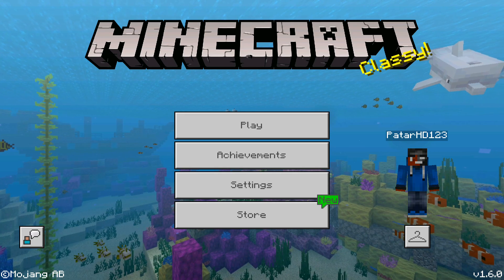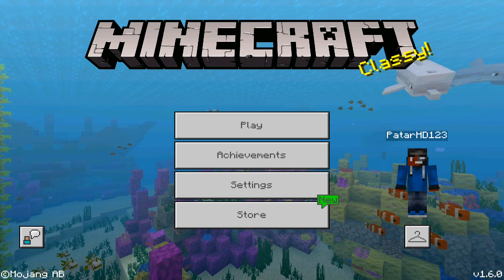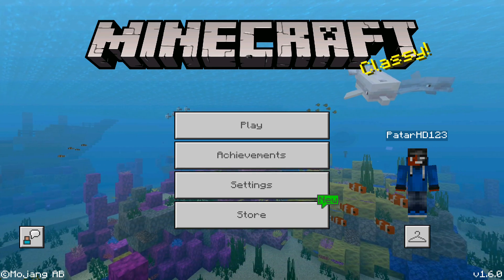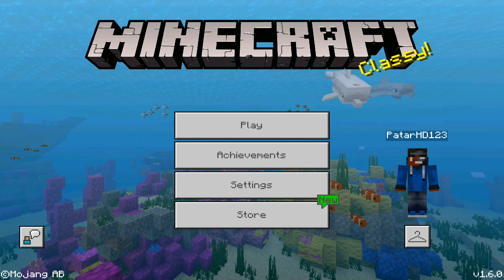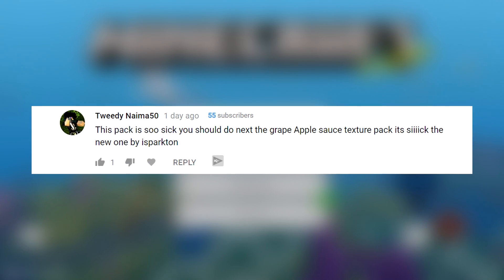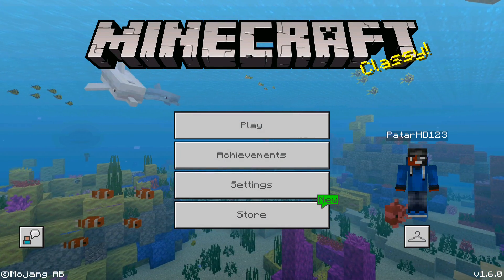Hey, what is up guys — it's your boy Pats. In today's video, it has finally been confirmed: 4D skins are back once again. Today I'm going to be showing you guys how to get 4D skins in Minecraft Pocket Edition 1.6 or 1.7. I thought this would never come back, but some people figured out how to do it and it's super easy, so don't skip any part of this video.